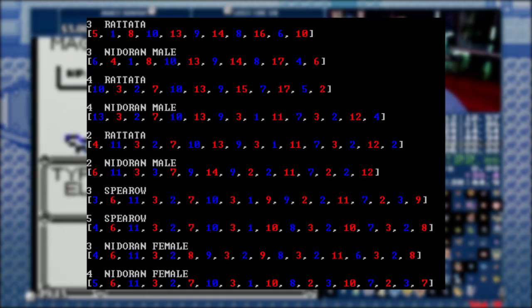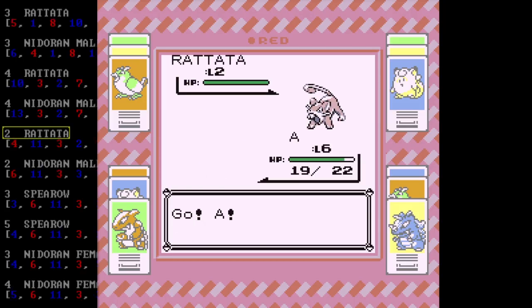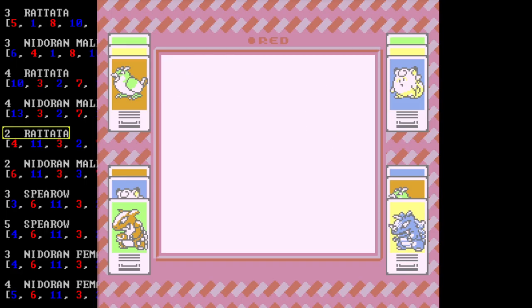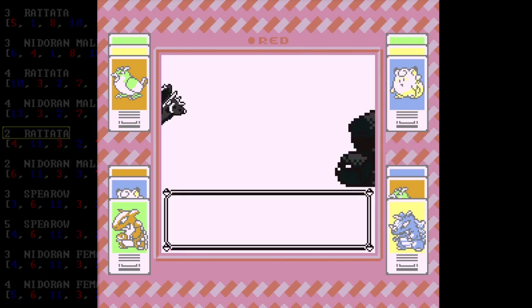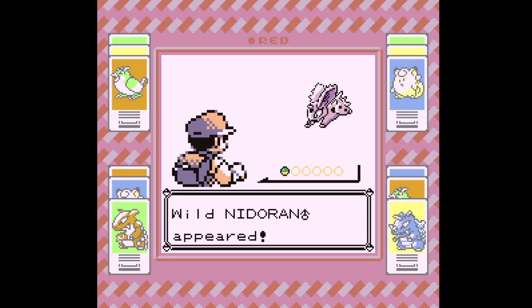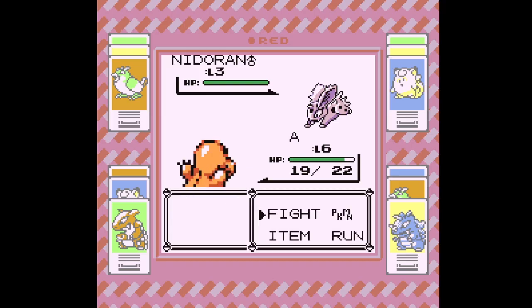Looking at this chart, we can figure out what our next move is if we want to spawn a level 3 male Nidoran, and it's quite simple to understand. The blue numbers indicate how many steps outside of the grass you need to take to increase your chances of encountering the Nidoran, and the red numbers indicate how many steps inside of the grass you should take. For example, if we've just encountered a level 2 Rattata on our first encounter, the chart says we should move 4 times inside of the grass to maximize our chances of getting the Nidoran we want. DSUM is almost like black magic, but just remember this doesn't have a 100% success rate — it's only an estimation since we're not controlling the RNG perfectly.